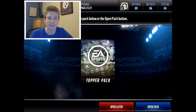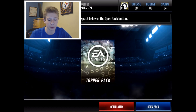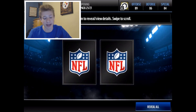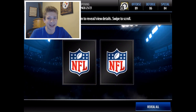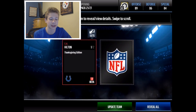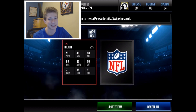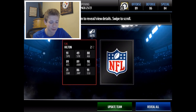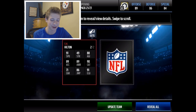On to the most important part of the opening — we have the 20x Thanksgiving Bundle Topper with two Elite Thanksgiving players. We're hoping for 90-plus, 92s would be great. The first one we get is an 89 overall TY Hilton. Probably not one of the best ones we could have gotten, but he still has really good stats: 91 speed, 90 catch, 86 jump. Overall pretty good card, though his strength is incredibly low at 49 — but he's a wide receiver, he doesn't need too much strength.